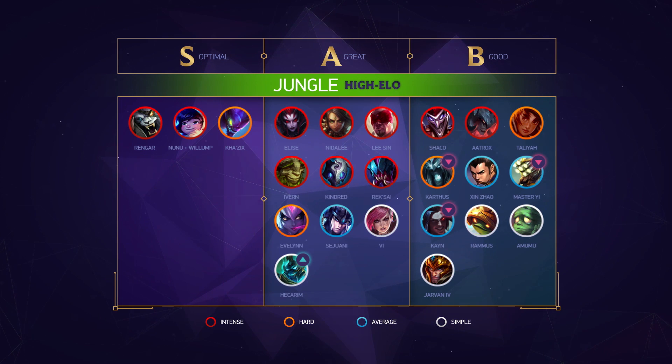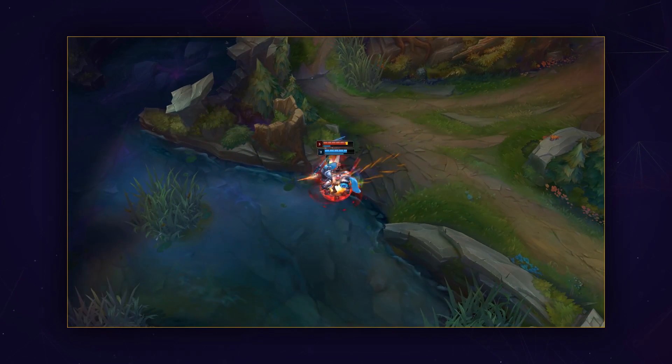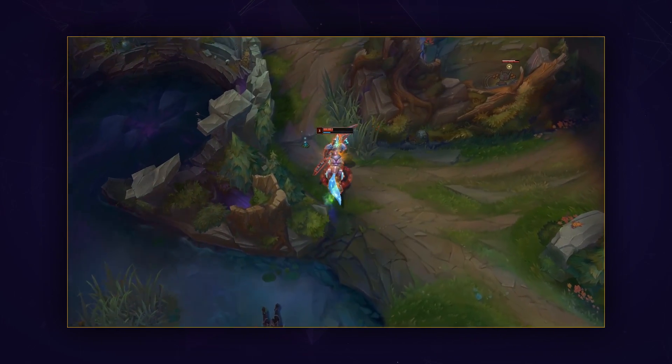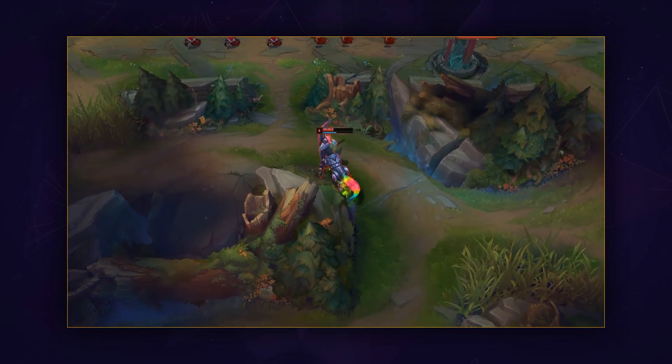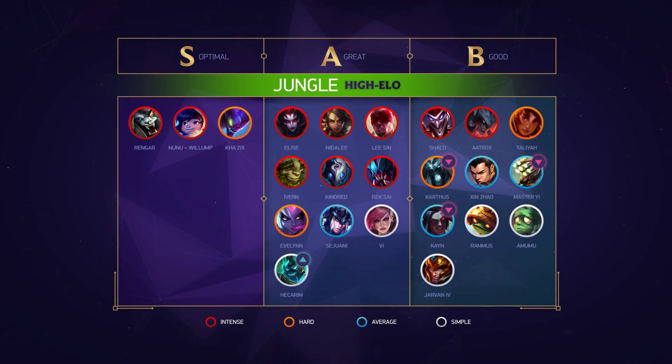For the high elo jungle list, we have no movement in S tier, with Kha'Zix, Nunu, and Rengar returning. In A tier, we do see some changes with Karthus once again falling to B tier due to his nerfs — though we may be undervaluing him, so he might return back to A tier during the patch update. Hecarim ends up moving from B tier to A tier as we misjudged his strength after the nerfs and are now properly placing him in A tier. I would consider him A+, as he is a favorite of many challenger level players who like to solo carry and snowball with extremely hard to deal with tower dives. Kane and Master Yi moving from A tier to B tier is due to the AFK farm first 10-minute playstyle not being as impactful in this bracket — not being a real champion for that amount of time is just not going to cut it consistently at the highest level.